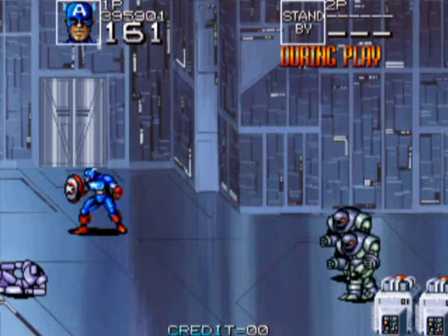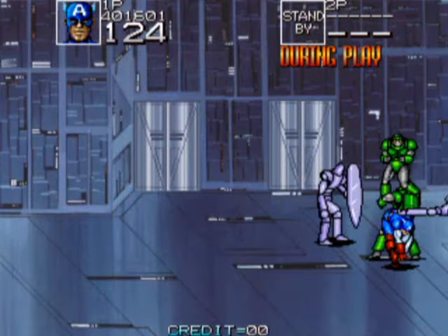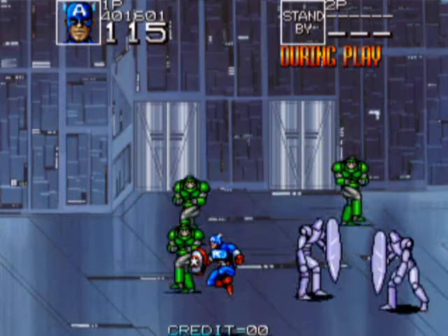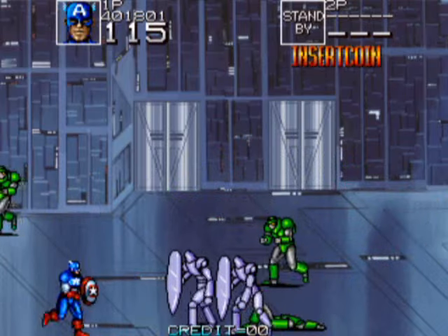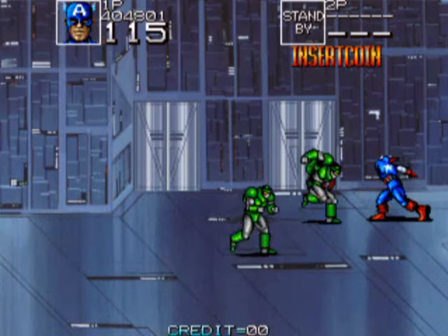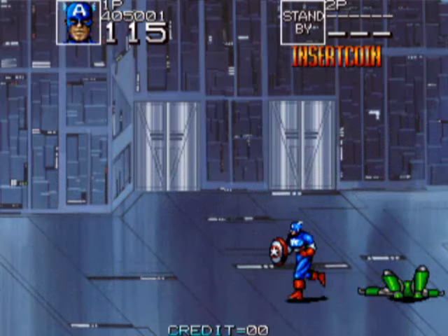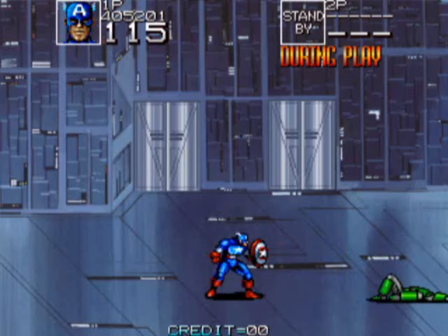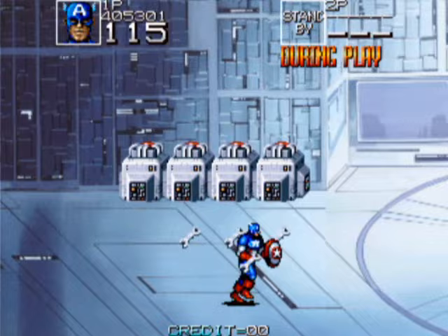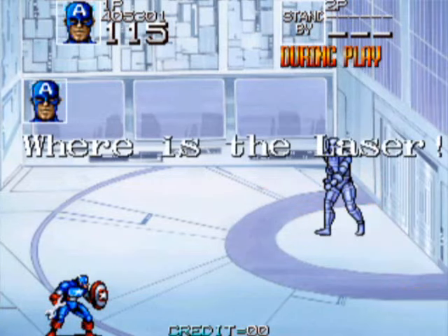There will sometimes be walls that you need to attack three times before they break. That guy with the big shield will block all your projectile attacks, but he's not very good in close-up combat, so you can go right up to him and usually nail him with a quick combo and he'll be knocked down. There's Captain America — he's got the big shield that he uses as a projectile attack when you press jump and attack together.